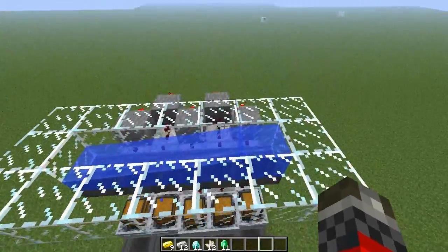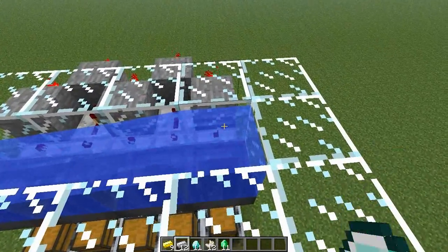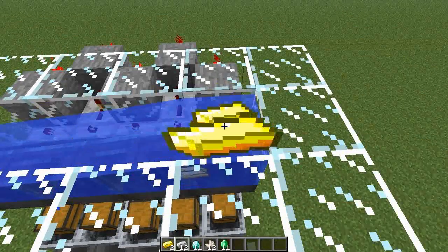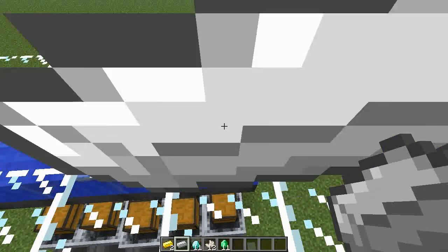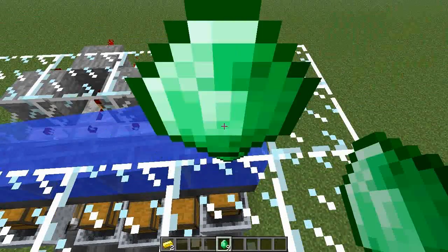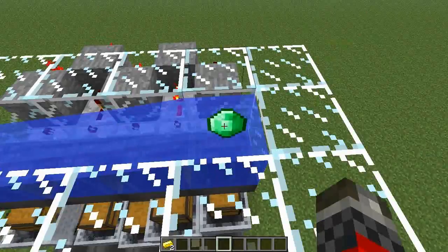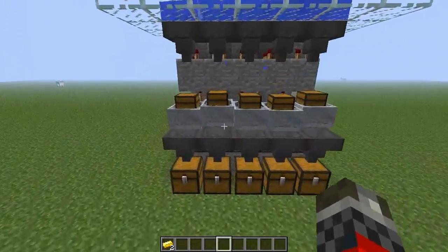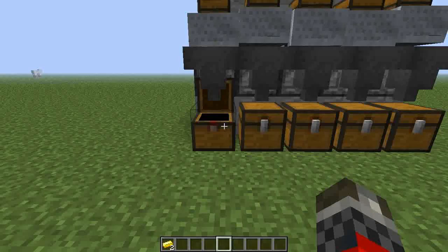Let's just see how it works. You can drop items into the top water stream here, or you can use a dispenser. The dispenser is probably a little bit more reliable. But let's just drop these items in here, and of course you can set this up with any item that you want. And then you'll see these pistons do their thing, and everything should be sorted.